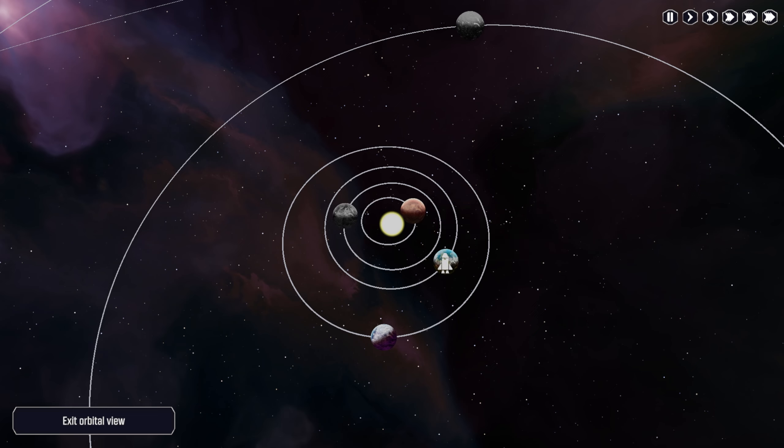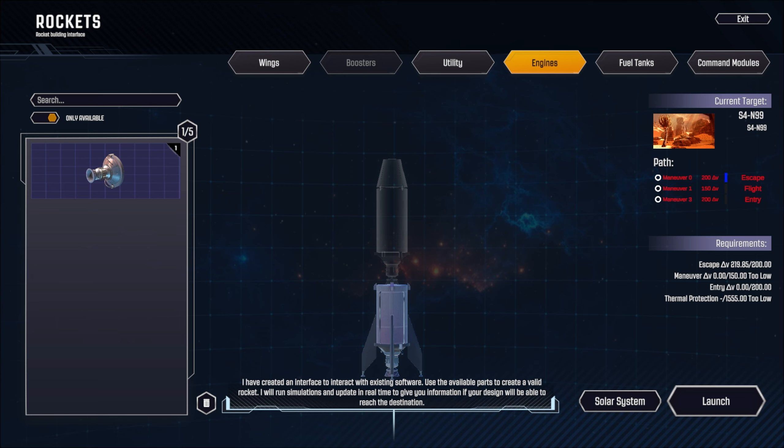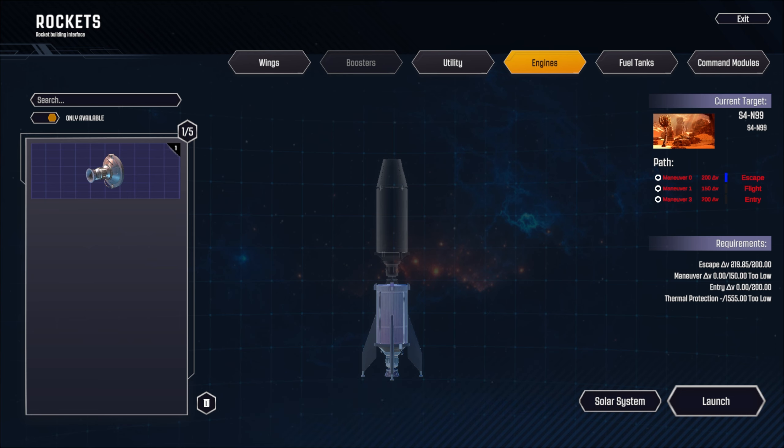This planet looks like it's going to be hotter, and it has copper. It tells you what resources are there before you arrive. It's a high temperature zone though. The AI says: 'I have created an interface to interact with existing software - use the available parts to create a valid rocket and I will run simulations in real time to tell you if your design can reach the destination.' So we have to add parts.